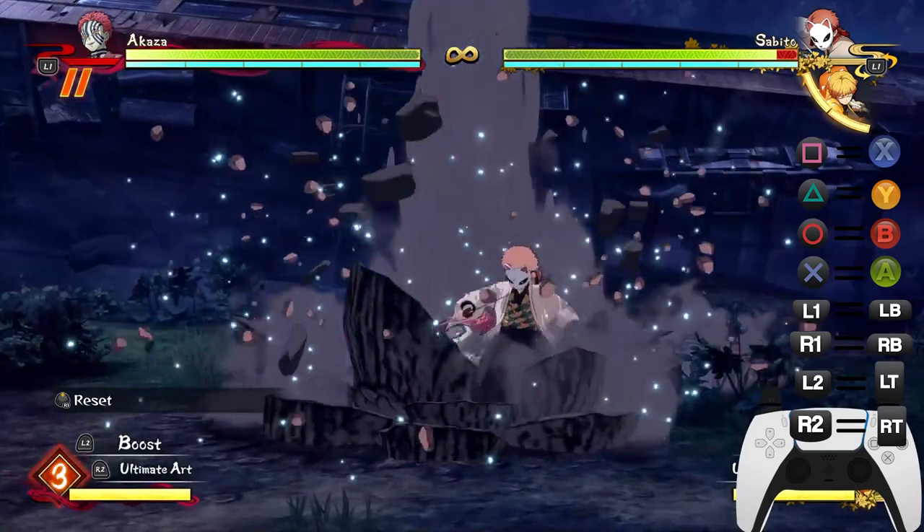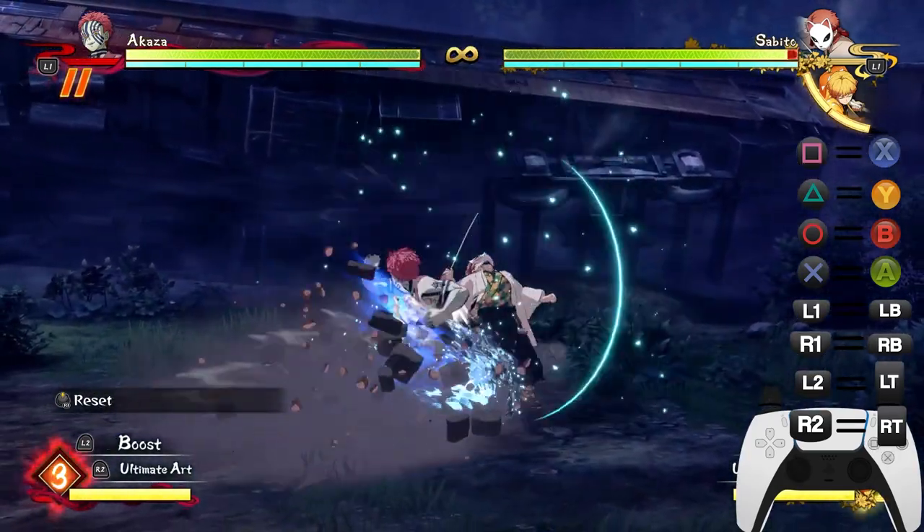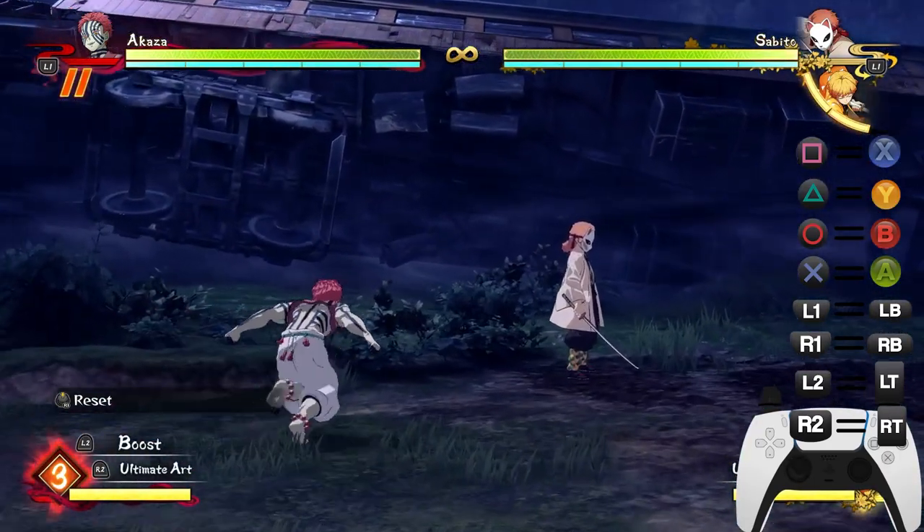This is the jump attack — it looks like a super honestly. You can use this to extend your combos. And this is his grab.